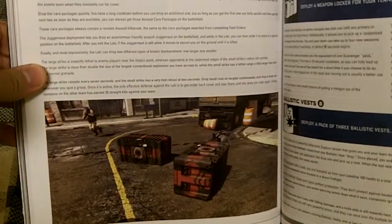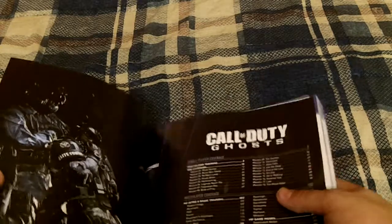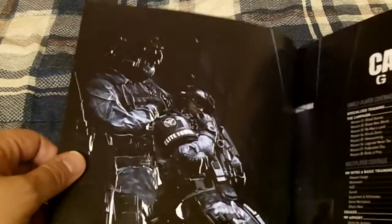It's got a lot of in-game footage. Of course it talks about all the different weapons, all the different perks. It talks about some of the story campaign. Multiplayer basic training — very interesting, very cool. It's your standard fare for a Call of Duty strategy guide. Here's the beginning — I always love those inside cover images on strategy guides. They usually go all out.